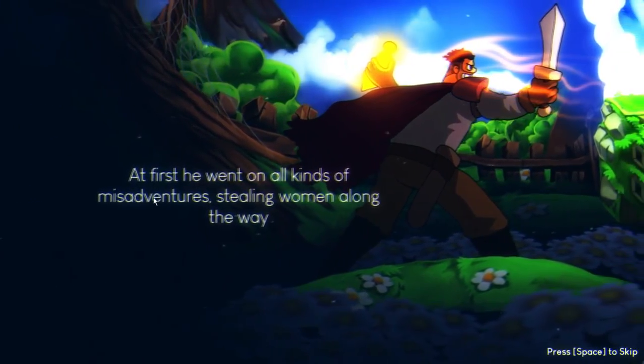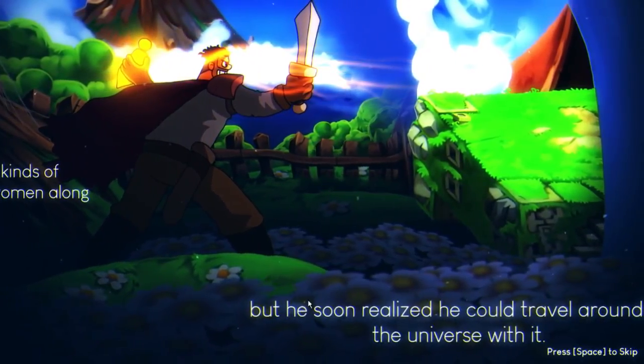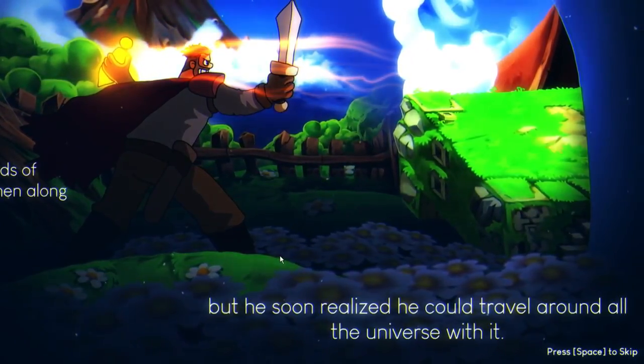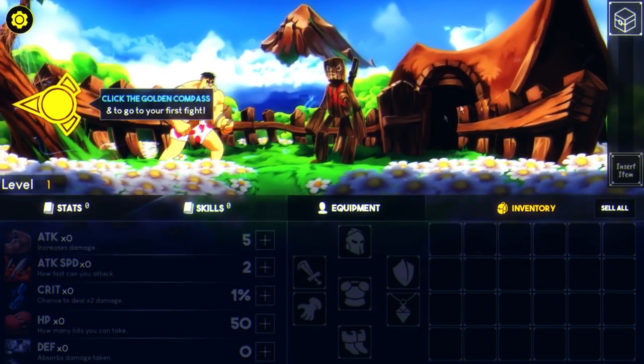Everyone's too drunk to notice — Turgert swiped the golden compass. Sweet. I think it's very idle/clicker-based, similar to the last two. They're pretty idle-based, or incremental-based in a way. They had a very similar function like that. Turgert is a savage here. He could travel the universe with it.